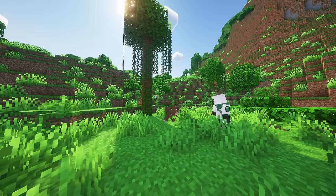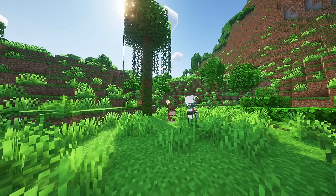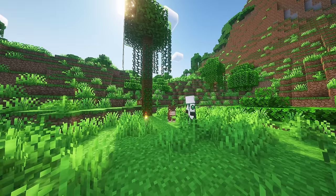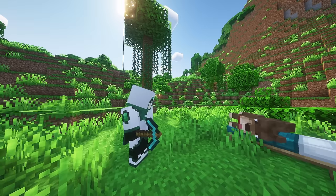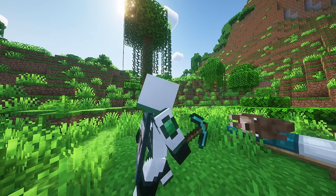If you're holding a torch, they will also look for dark spots and get mad at them so you know where to light up next. They'll also lay down if you're having them sit on a bed.